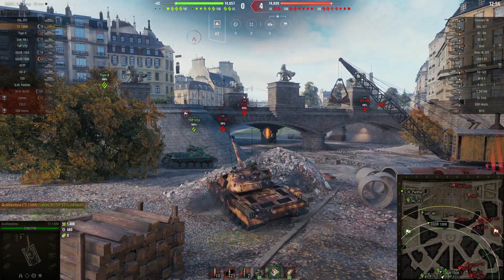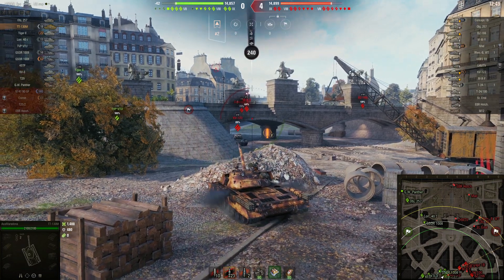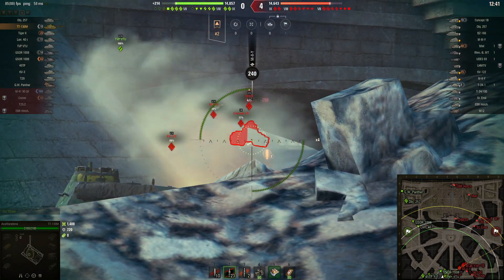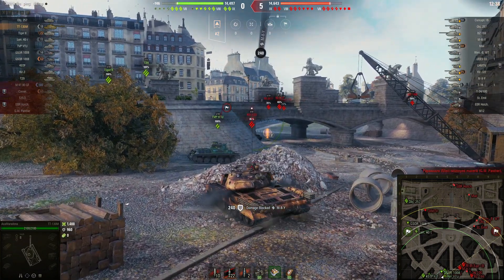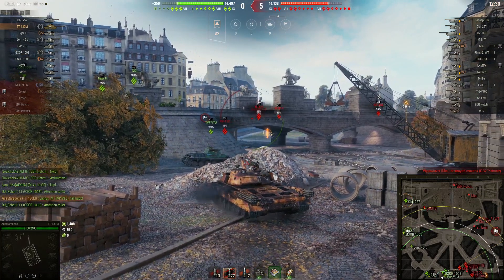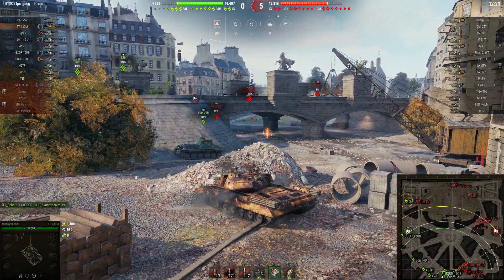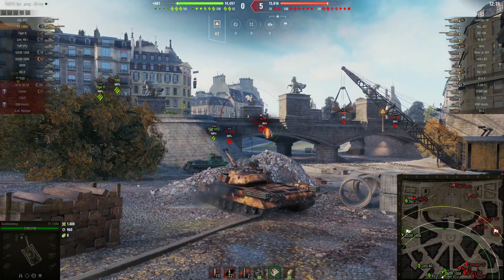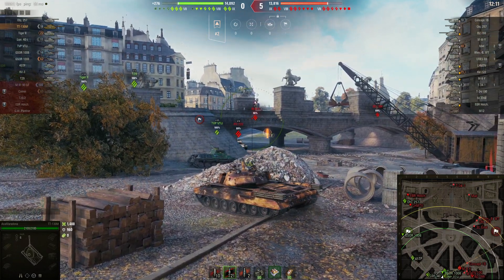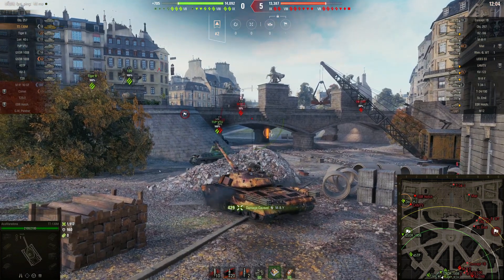We're losing zero to four and I'm trying to find an angle here, trying to protect my cupola. I'm aiming this shot and with a premium round I'm bouncing off the frontally lower plate — or somewhere near the upper plate — of a tier 7 tank, which is just unbelievable. I didn't want to stand there since they can aim at my weak spot, so I took my chance.